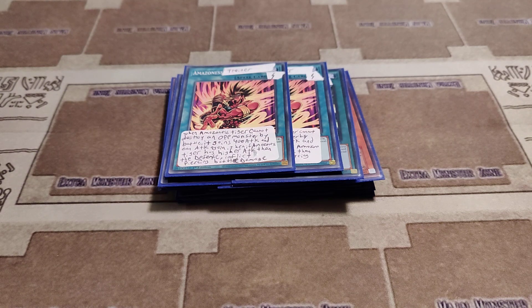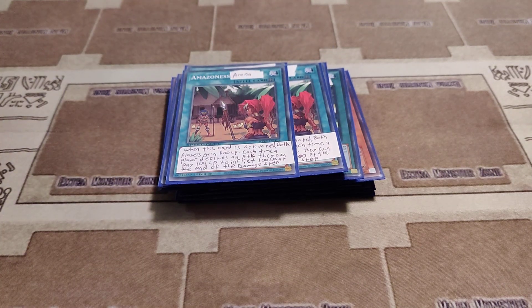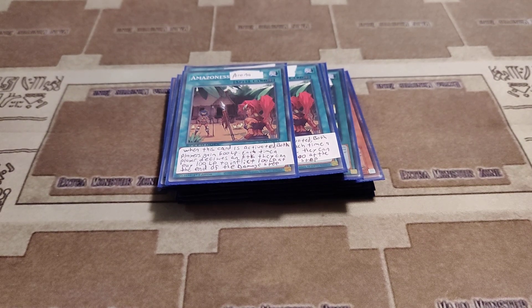Then her field spell, which is a lot worse than the actual Amazon's field spell that we've gotten in the Yu-Gi-Oh! card game. When this card is activated, both players gain 600 life points. Each time a player declares an attack, they can pay 100 life points to inflict 100 life points at the end of the damage step. Exciting.